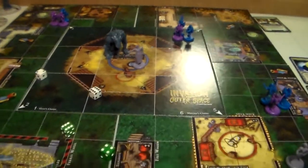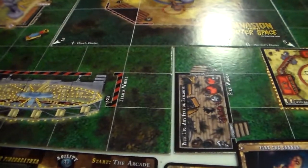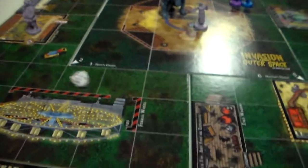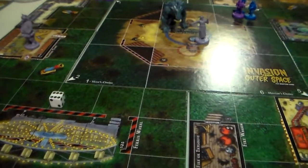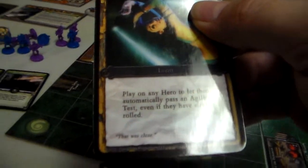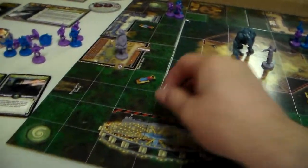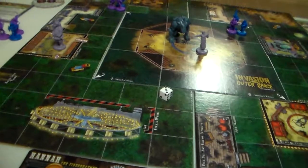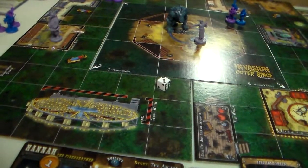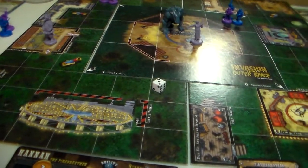So now it's our heroes' turn. We'll start with Jojo the Dancing Bear — Jojo will roll a six. Jojo will just stay where she's at and search. Maybe she can find a healing item. Hannah — she's going to roll. She rolls one, two, three.